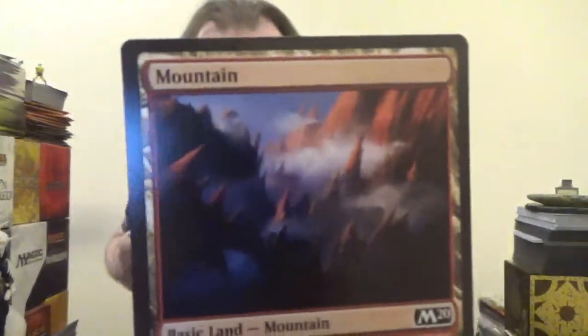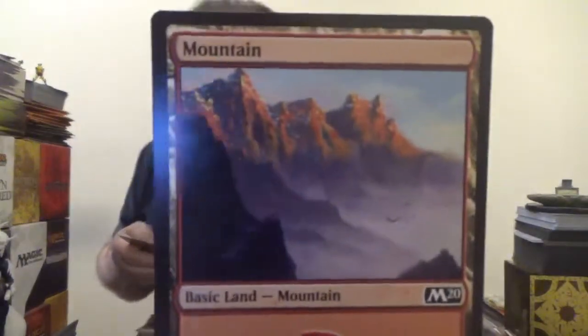Let's take a look right quick at the four mountain types. All the basic land types in Magic — the ones I prefer to see foils of the most are mountains. I'm actually down to just try and track down the foil of that first one, because it looks so damn good.